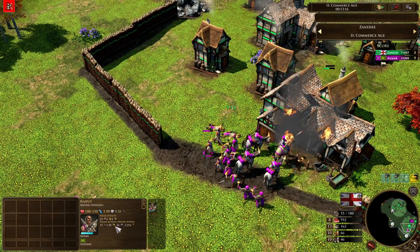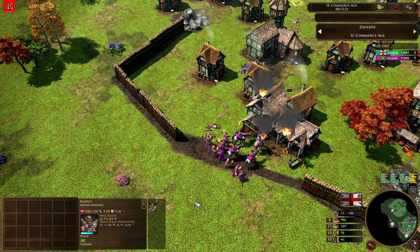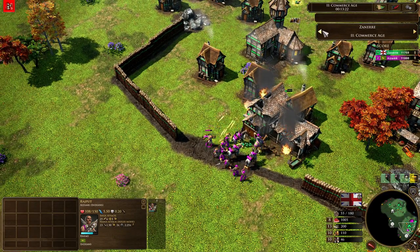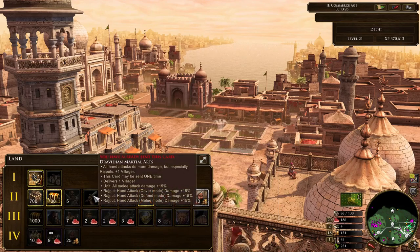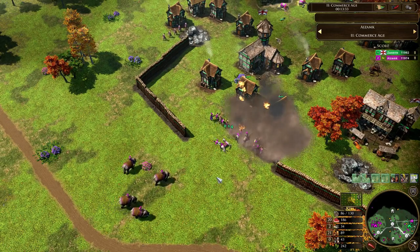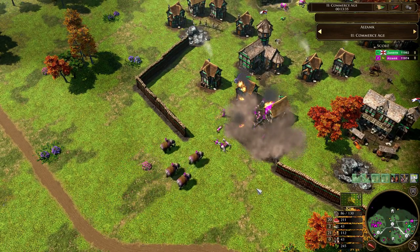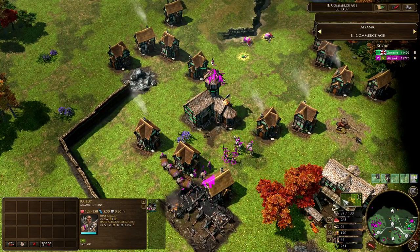Just such beautiful stats on them — 23 hand attack, a huge amount of hand attack, and a 3x multiplier against cavalry. I suspect we've probably got some upgrades on there. Yes, we've got the Dravidian Martial Arts already coming in. I don't think we've got any other upgrades for the Rajputs, but definitely recently people have realized the strength of Rajputs. We've seen even more Rajputs coming in — nine Rajputs as well as the five that came in from the shipment.